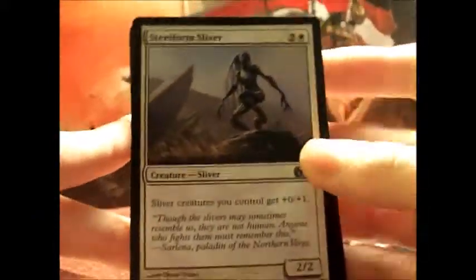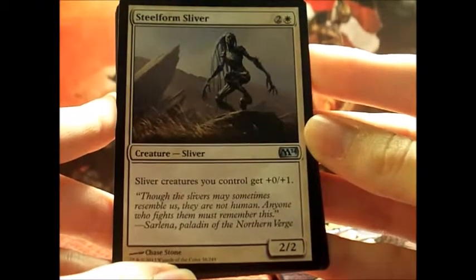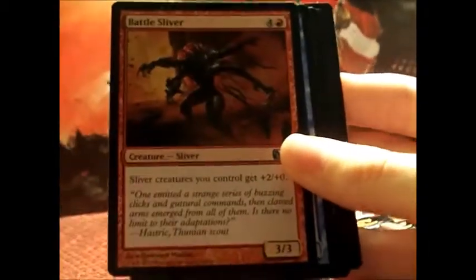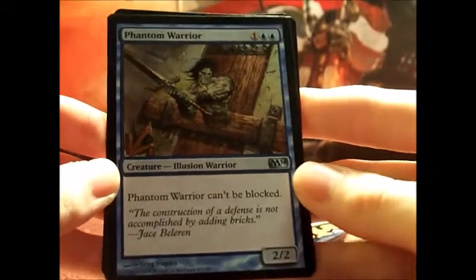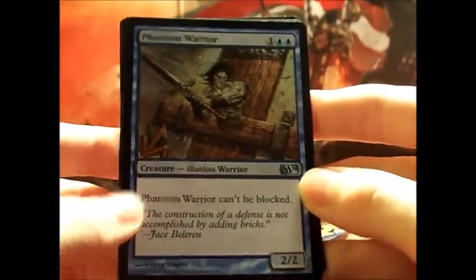Skipping ahead. Steel Form Sliver — sliver creatures you control get plus zero, plus one. Another Battle Sliver. Phantom Warrior for a three-drop — can't be blocked and he's a 2/2. That's kinda nice.